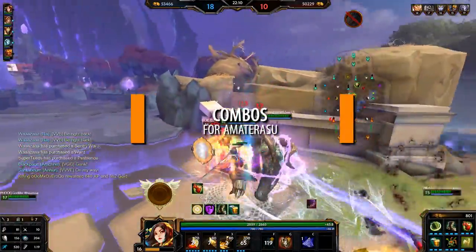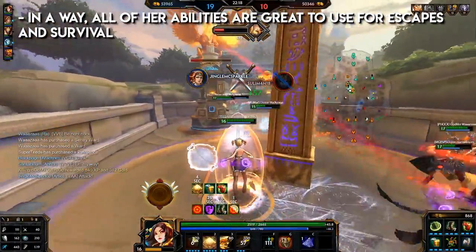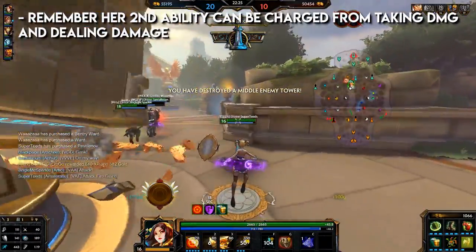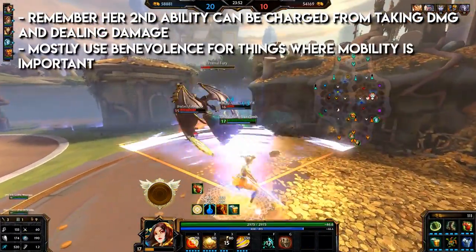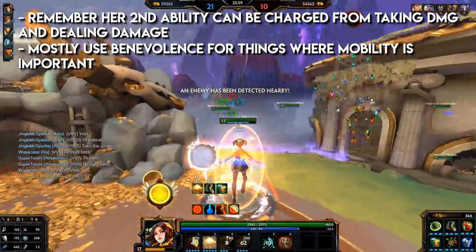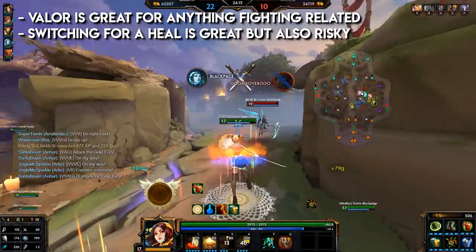Combos for Amaterasu. Before we get into combos, a few pointers. In a way, all of her abilities are great to use for escapes and survival. You want to make use of Amaterasu's basic attacks. Remember that her second ability can be charged from taking damage and dealing damage. Most of the time you want to be in benevolence when escaping and chasing — anything to do with mobility, really. And most of the time you want to be in valor in fights, teamfights, clearing, and engagements. And of course, if you just need to heal, switching just for the heal is fine, but make sure you're in a suitable stance for each situation.